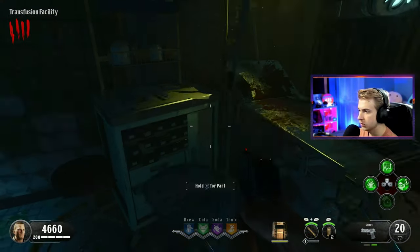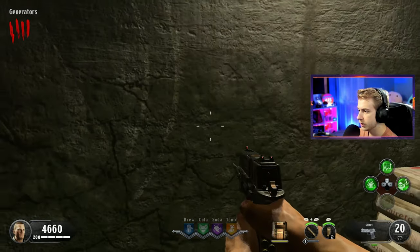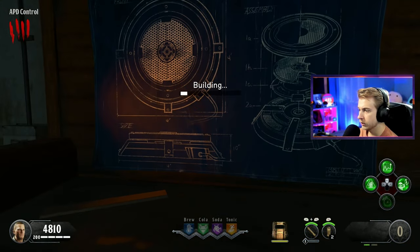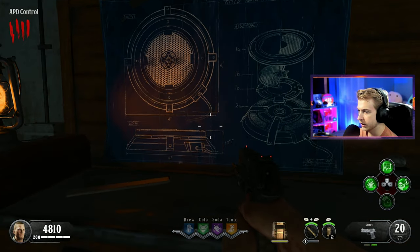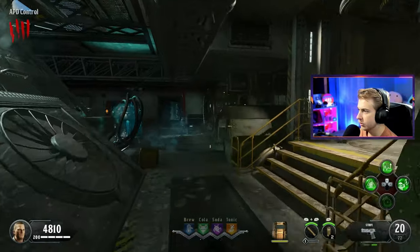Now we got to build the teleporter. There's one of our parts, there's another, and our final part is right here. We're going to build our teleporter right here. I'm doing literally everything verbatim from the guide. We can set it down here or we can pick it up. I don't know exactly what to do with it, but we have it.